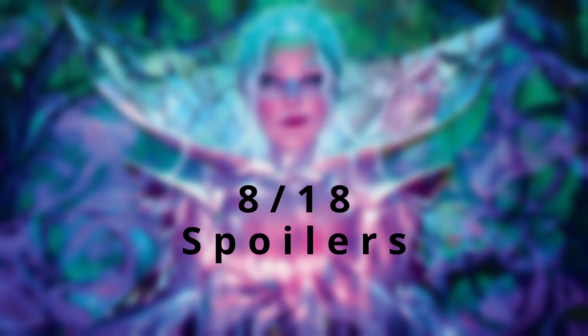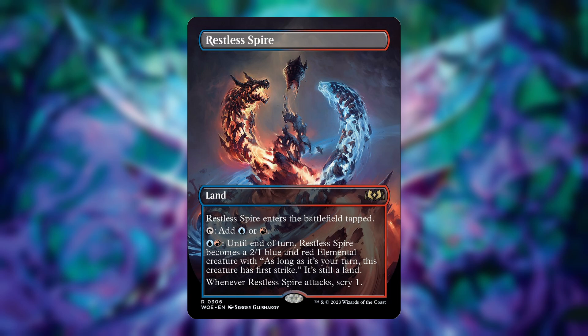Starting with the man land — this is Restless Spire. It comes in tapped, you can tap it for blue or red, and you can also pay one blue and one red until end of turn to make it a 2/1 blue and red elemental creature. As long as it's your turn, this creature has first strike — it's still a land. Whenever Restless Spire attacks, scry one. There's a lot going on for a land.